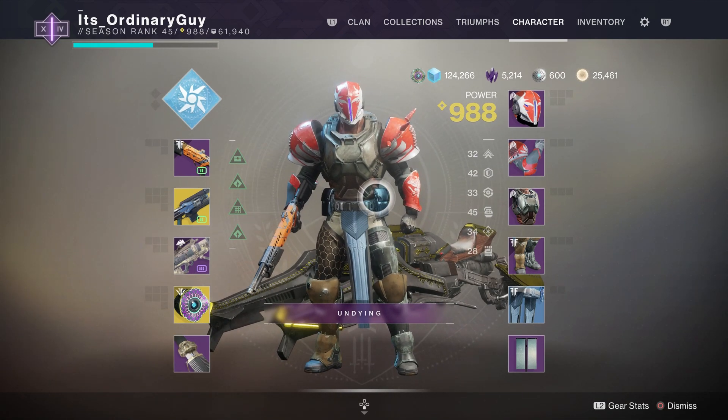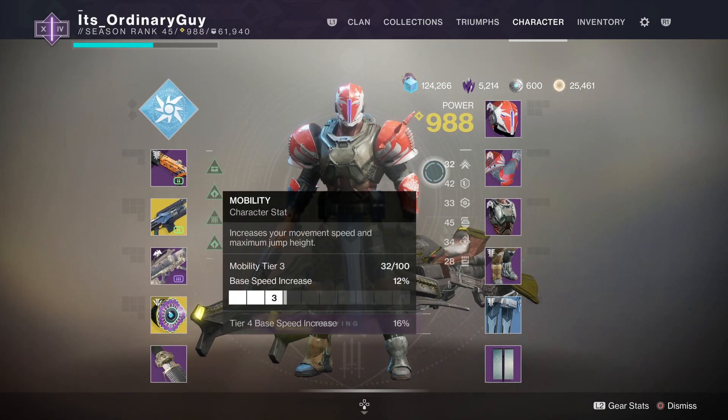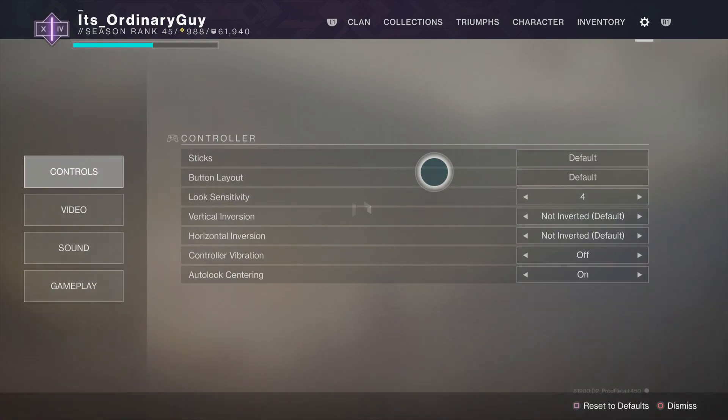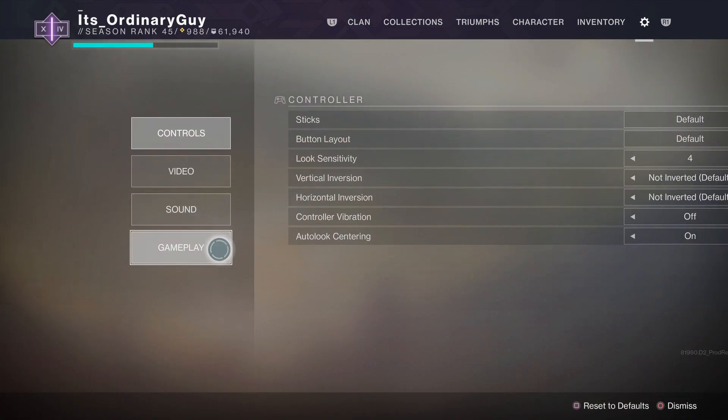All you're going to do is open up your character menu here. Excuse my ugly gear, I'm just leveling. Then you're going to tab over to Inventory and tab over once more to the Settings cog. In Settings, you're going to go all the way down to Gameplay.